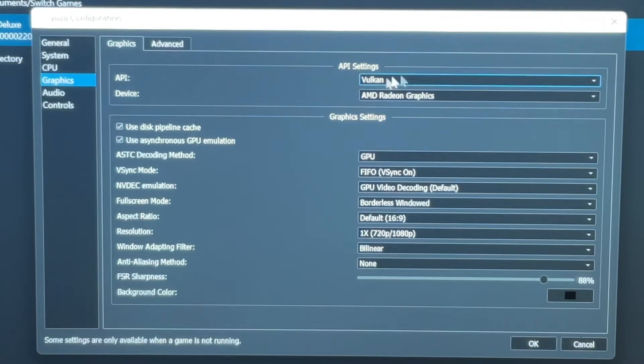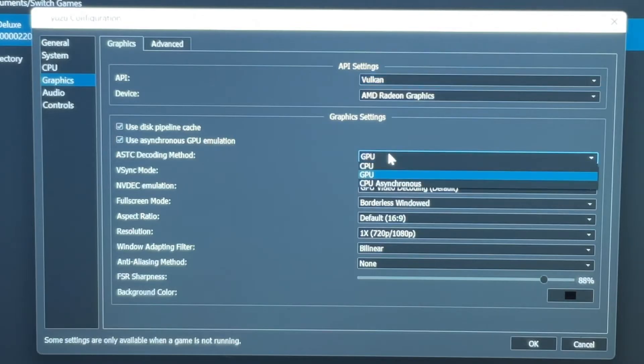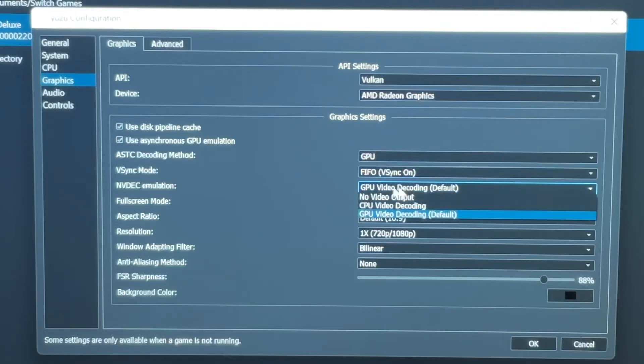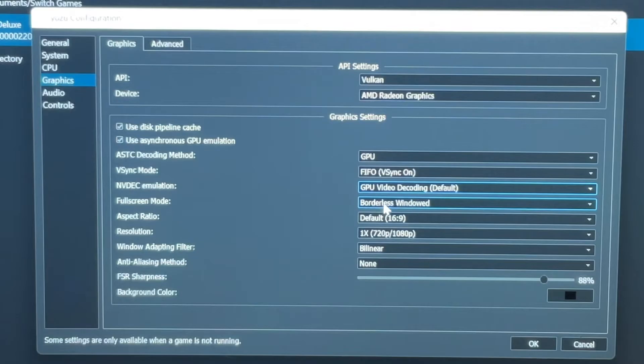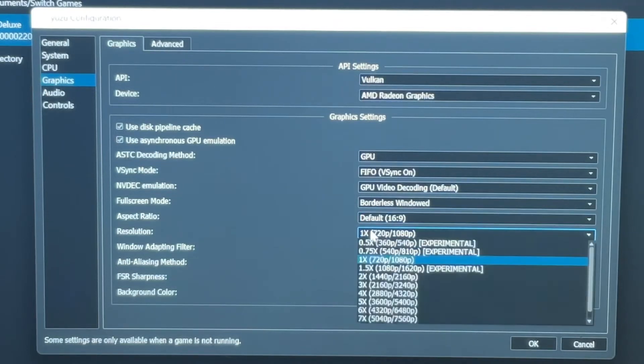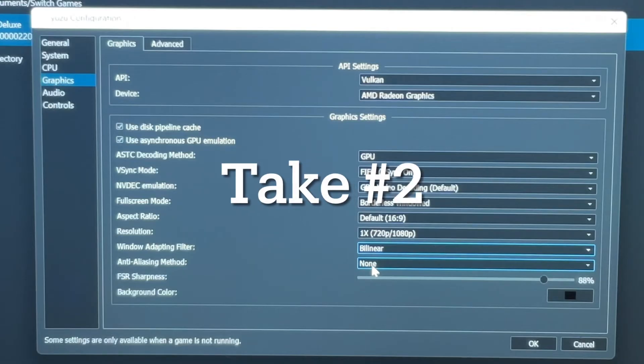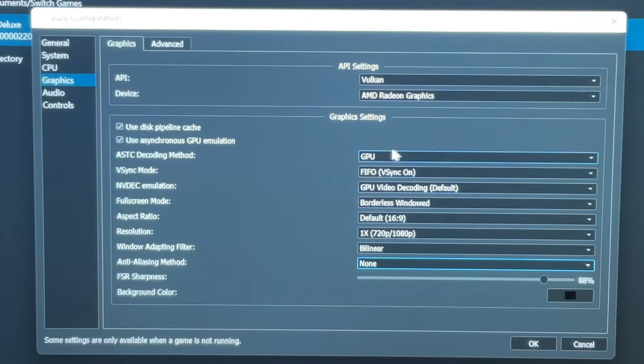Make sure that the API is set to Vulkan. Make sure that the device is set to AMD Radeon Graphics. Make sure that Use Disk Pipeline Cache is set to On. Make sure that Use Asynchronous GPU Emulation is set to On. Make sure that the ASTC Decoding Method is GPU. Make sure that the VSync Mode is FIFO. NVDEC Emulation is GPU. Make sure that Full Screen is Borderless Windowed. The aspect ratio is Default 16:9. Make sure that the resolution is 1x 720/1080p. Make sure that Window Adapting Filter is Bilinear. Anti-Aliasing Method is None. When you're finished, just press OK.